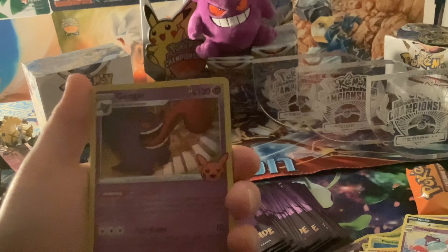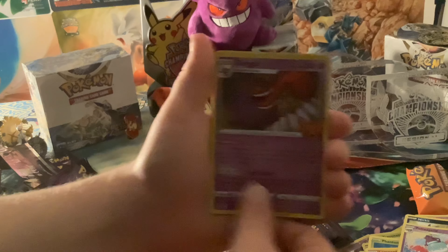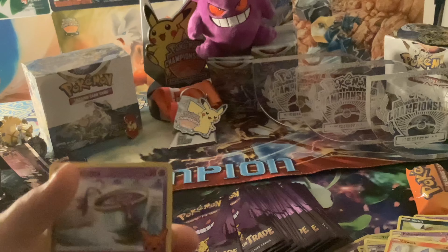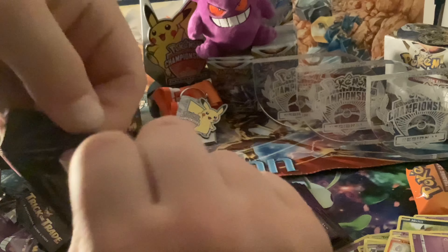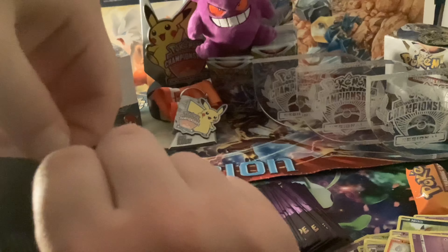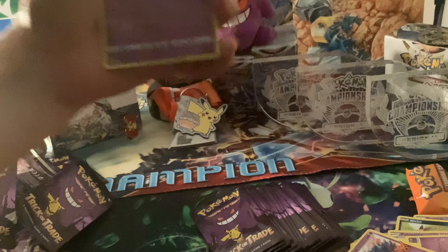The Gengar — we got the Gengar! We got the Gengar! Liquid. And Surskit. I dropped it — I just got it. It is fine. Cubone, Misdreavus, and the Mewtwo Holo.